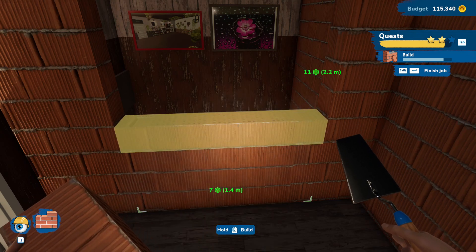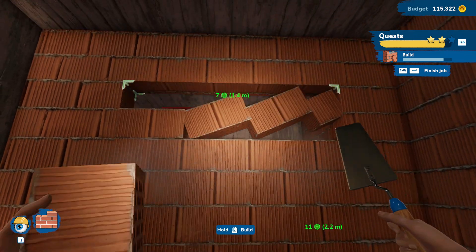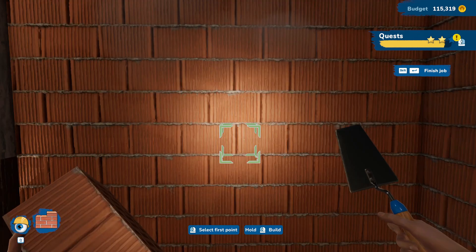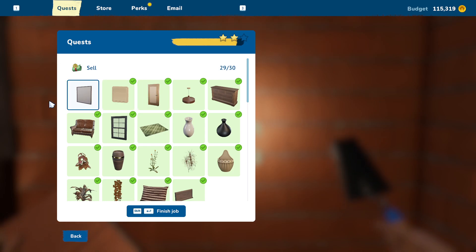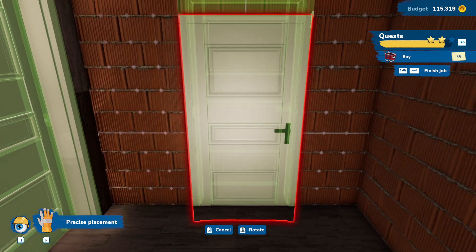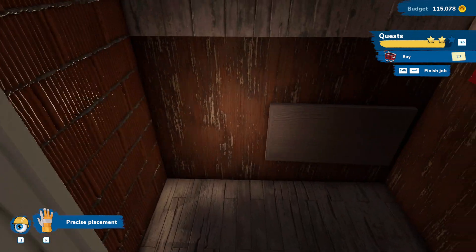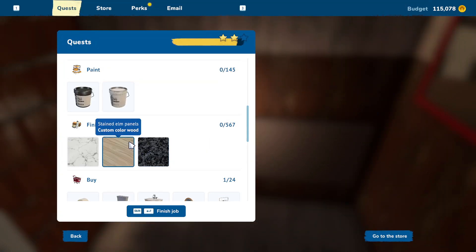Let me just make sure my video is recording — it is. And then let's put the door in. This door — they want it right there. That's fine. Now what do they want in here? A bathroom.